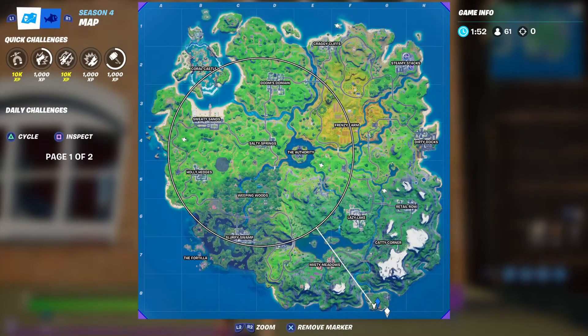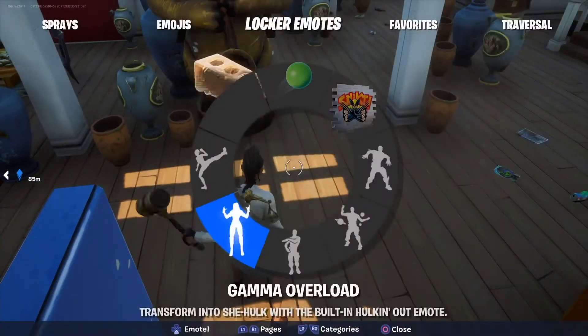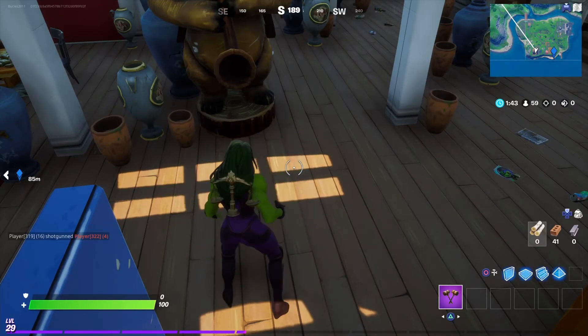So for this challenge, you have to be Jennifer Walters, then land at Camp Cod, destroy vases there, and then just emote after it. No one really lands here, so it's an easy challenge to do.